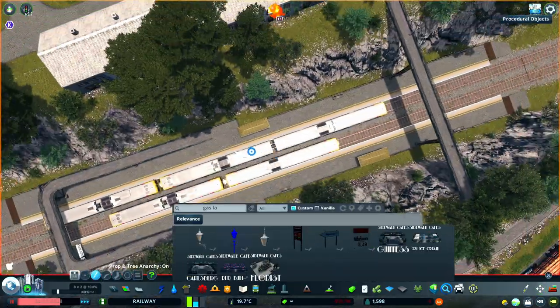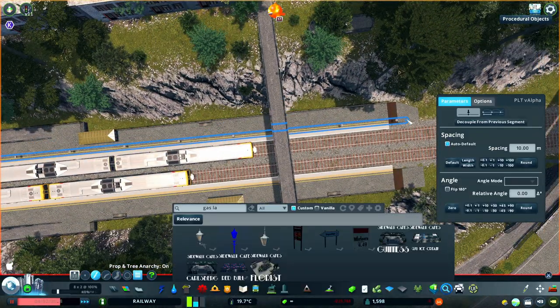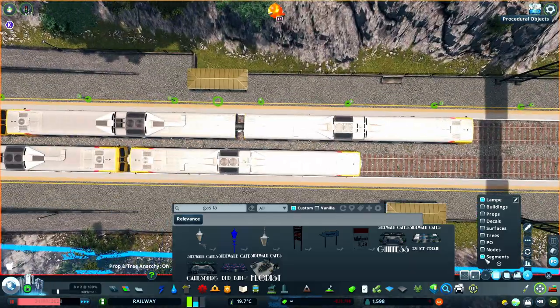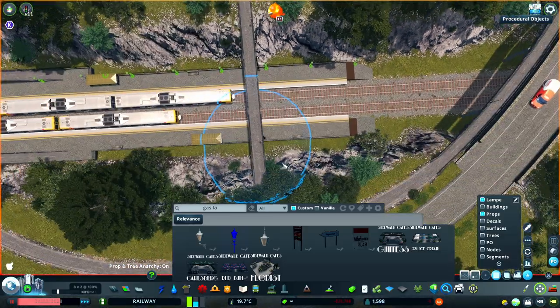It's on to the key details of the platform: lighting, shelters, signage, etc. I'm using older, gas-style lamps for platform lighting, as when you consider the age of this station and that it won't have been particularly modernized over time, you're unlikely to see anything more modern than these.